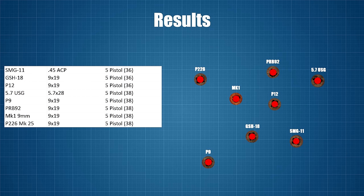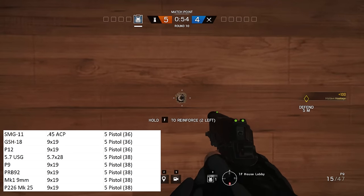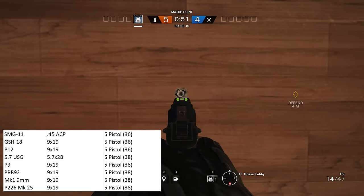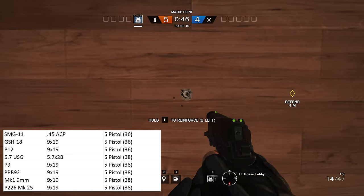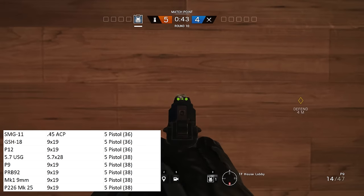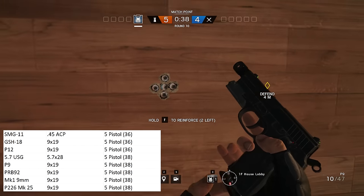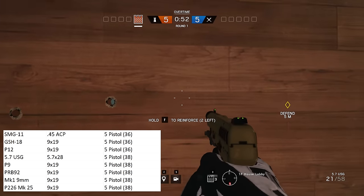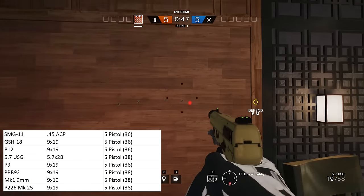Last and least, we have the smallest holes in the pistol category, which contains the remaining 9mm pistols as well as the 5.7 USG. The only outlier here for me is the SMG-11 — it's an SMG with a longer barrel than most pistols and fires .45 ACP, so I definitely think it should be in a larger bullet hole category, especially considering that the Bearing 9 is in the SMG category. But I'm being quite picky: out of 48 weapons covered so far, it's only the P90, MP7, MP5SD, and SMG-11 that I really think are in the wrong category.